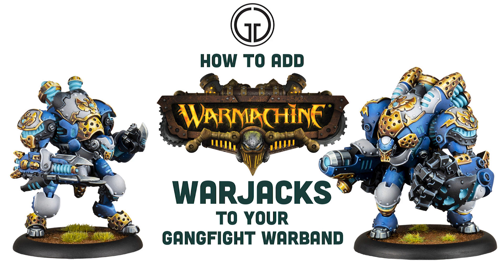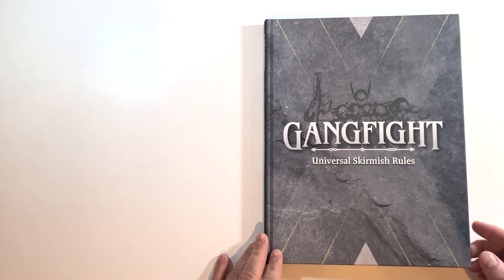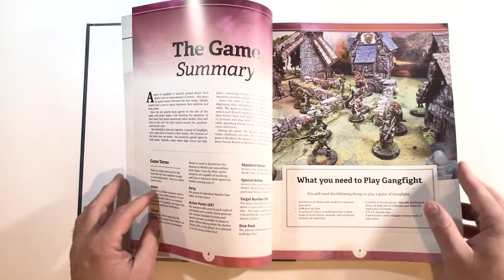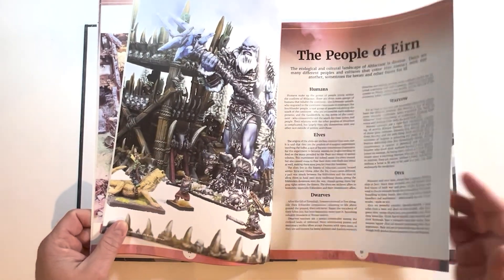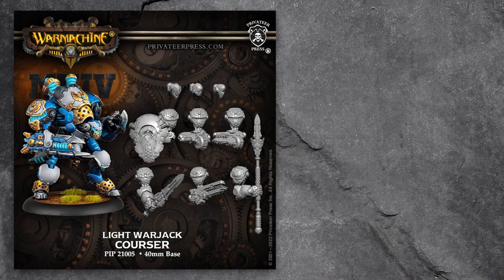Hey gang fighters! After posting our new mini news video where I showed off a new war machine model, someone asked how to use war machine warjacks in Gang Fight. So I wanted to put together a quick video showing how I go about building their stats using our Aeon sci-fi rules. Gang Fight is our universal skirmish rule set that allows you to play skirmish battle games in a variety of settings with any models you wish. The rules are available for free on our website at gangfightgames.com.